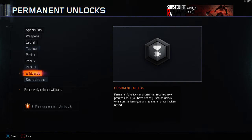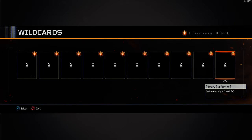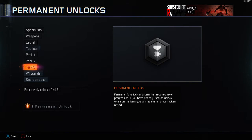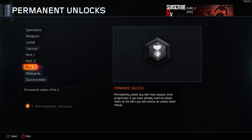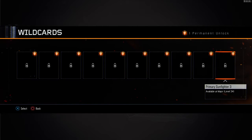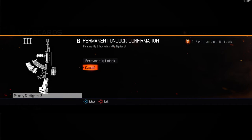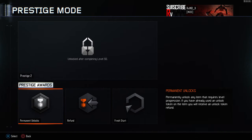This is the most intense decision. I think I'm going to prestige because I really want to finish the diamond camo challenges in less than a week, which is today. So yeah, I'm going to do it. Okay, I'm done.